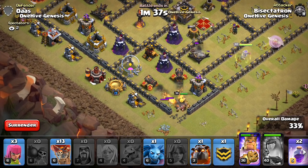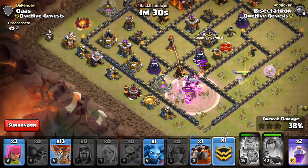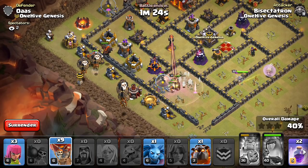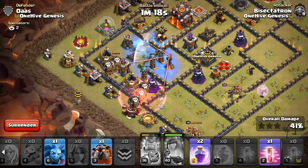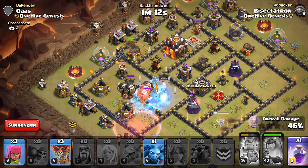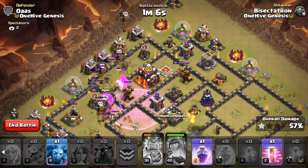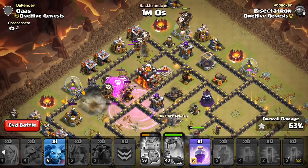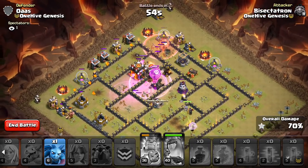And get the lava hound ready to go, do the max one first. Get a haste down, get this frozen. Next lava hound ready, rage, haste, another rage. Are we doing a fresh 3 guys? I think we might.